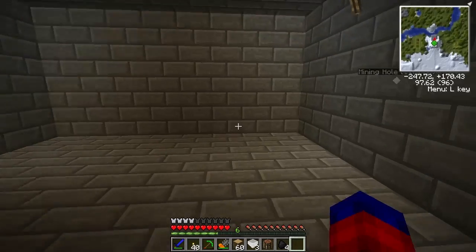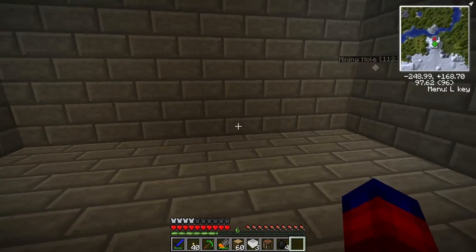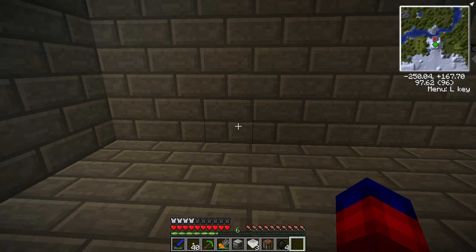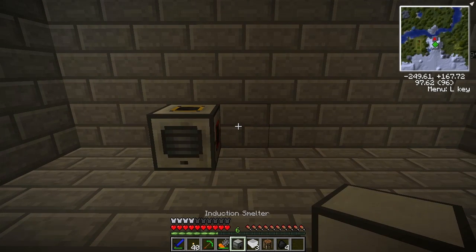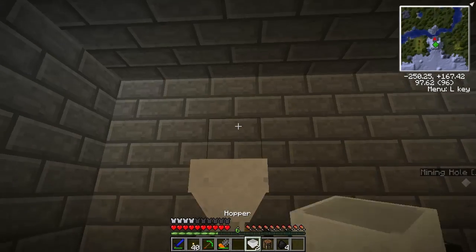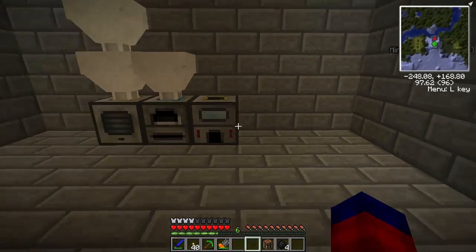I think I want to have five Thermal Expansion machines — what if I just did them right in the middle of this wall? I think that's going to work out good. So we'll put the pulverizer here, the induction smelter here, and the powered furnace here. I'll throw my hoppers back on. I think that's going to work out good, and then we'll put our magma crucible and our liquid transposer down there when we get around to building them.